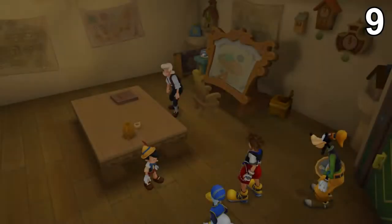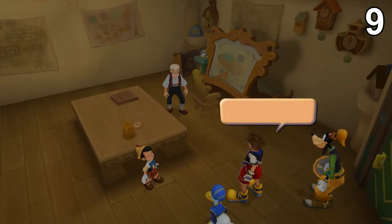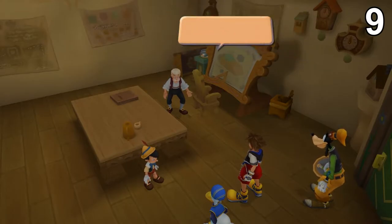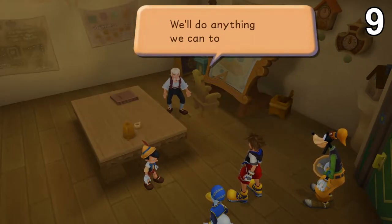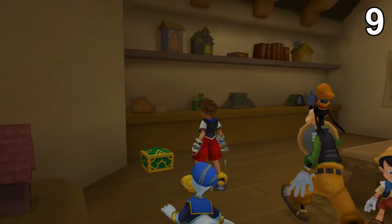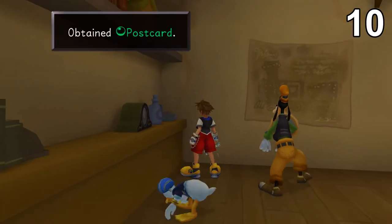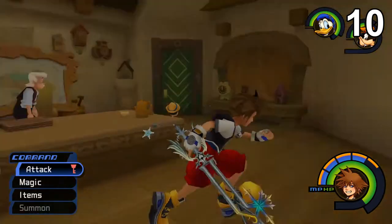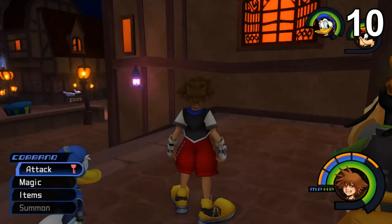The last one is in Geppetto's house. If it's your first time going in there, just skip through the dialogue as much as you can. The postcard here is not in the chest — it's right here in the corner, under this little jar or pot. And that's all ten postcards.